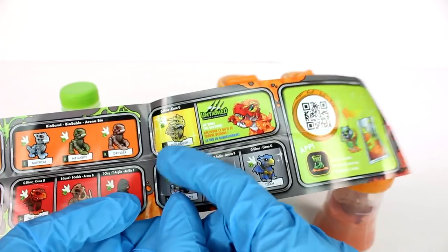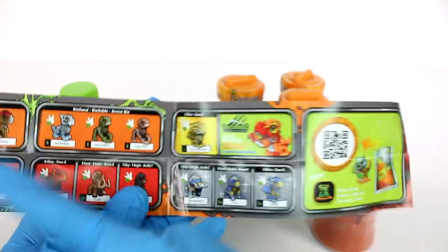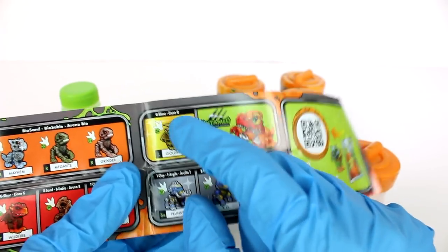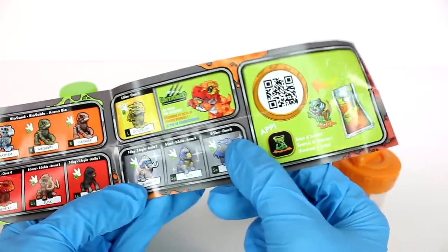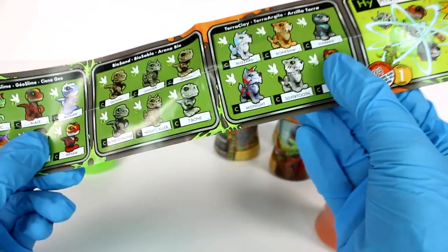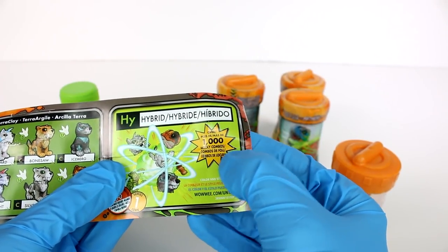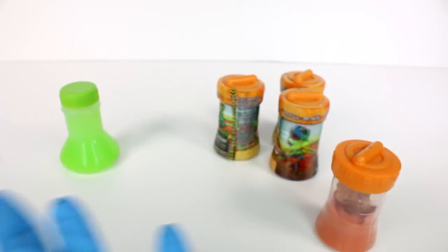Back to the list: there's geo slime, bio sand, terra clay, and then there's a gold rush geo sand too. There's even an app to scan and battle — that's crazy awesome. And there are over 1,000 wacky combos because you can mix and match the heads and the bodies. Let's just jump into this and check it out.